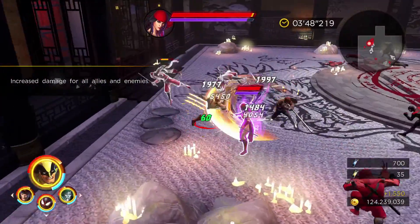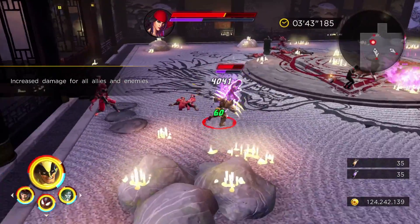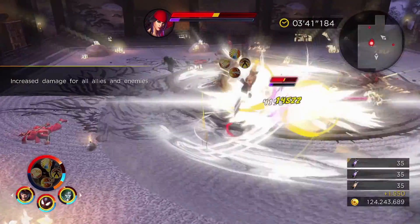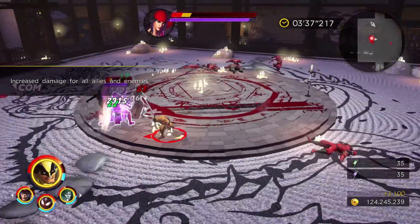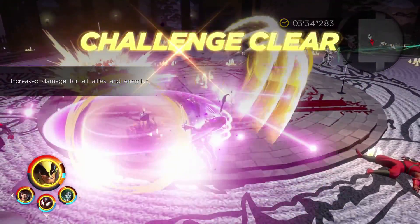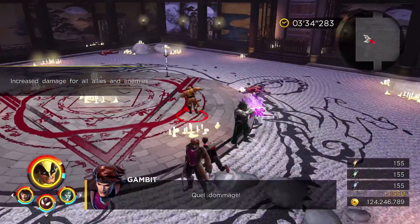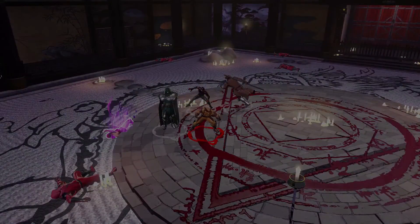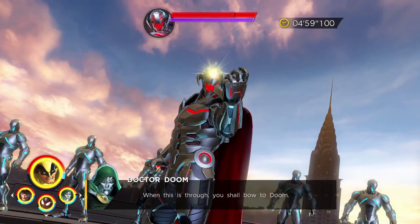Moving on to the Electra fight — she's pretty straightforward as long as you're familiar with the boss fight from where you first encounter her. With a couple more abilities and synergy attacks, we'll bring her down and progress into the third leg of the gauntlet, where we'll cover the third clear condition.